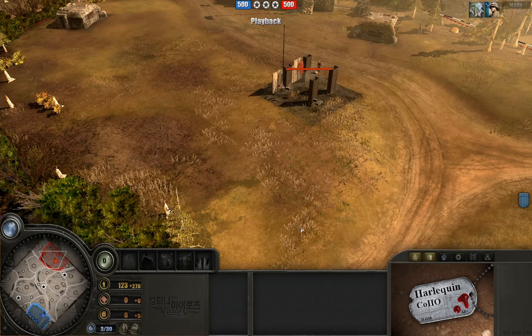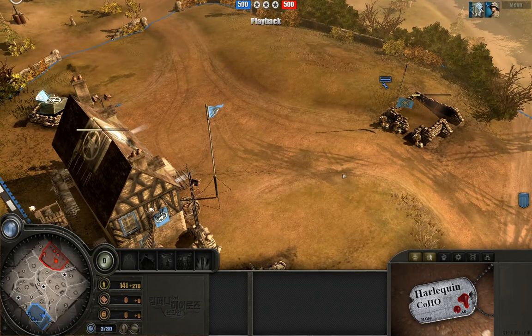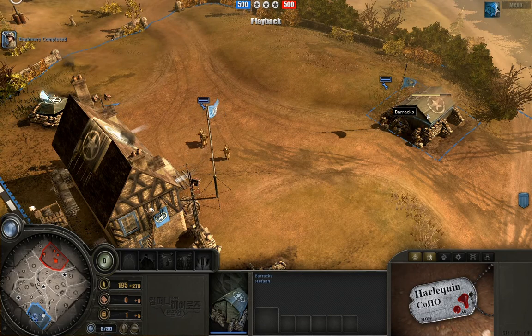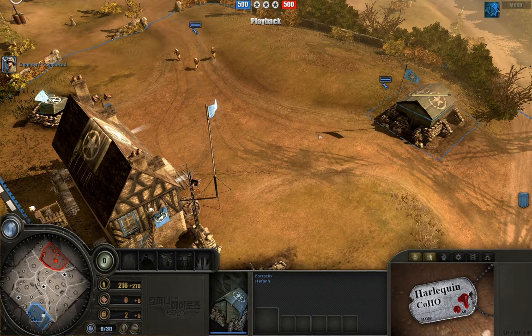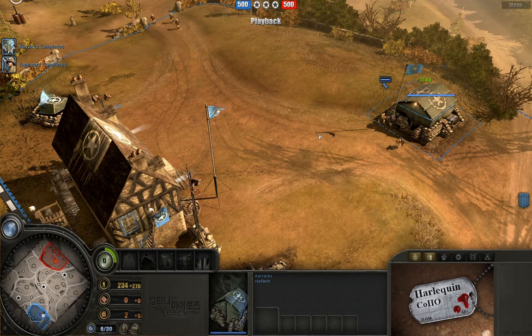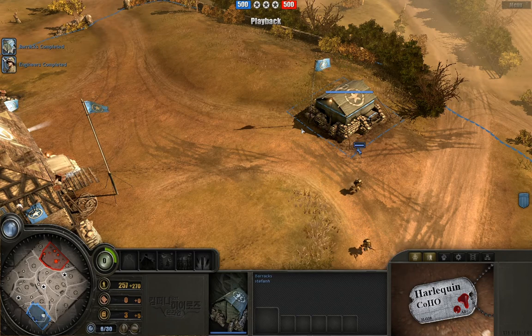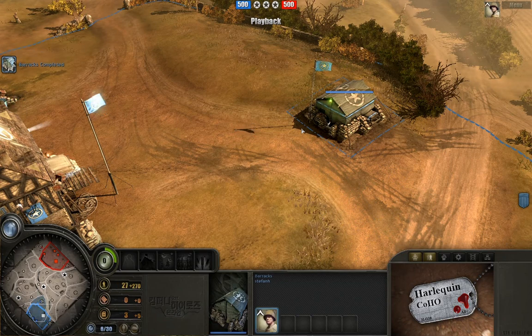I'm going to swap back to Stefan and we'll just see what's going on here. What I really want to emphasize is Stefan's trueness to his build order. He is an Infantry Commander and he goes infantry hard, versus a whole lot of stuff that can occasionally really kill infantry. You get to see a lot of infantry versus Pumas and versus tanks and versus all sorts of things, and he just does a fantastic job of using his units well.